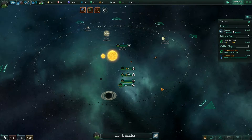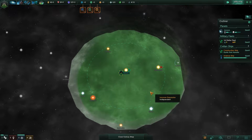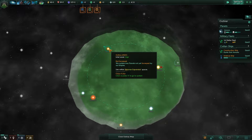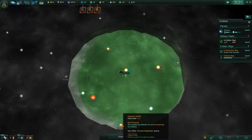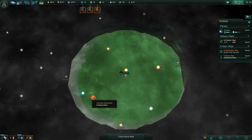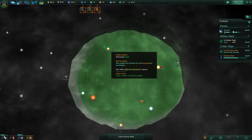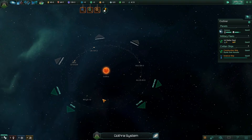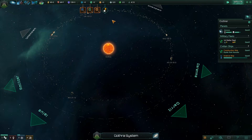I wonder what systems are nearby. When I first played, there was a neighboring star system — the Olimar system — and I thought that was perfect. I'm not going to Duranma — no way. Probably go to Gothra. Let's check out Gothra right there. Main sequence orange dwarfs. Gothra doesn't have any planets — it's just an asteroid belt. That's really cool.